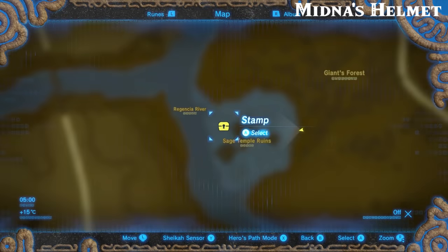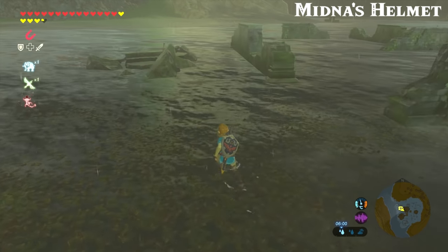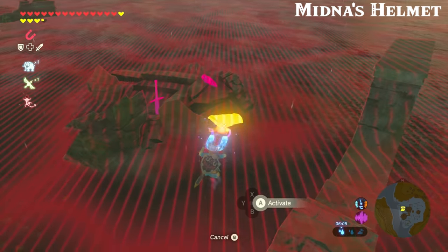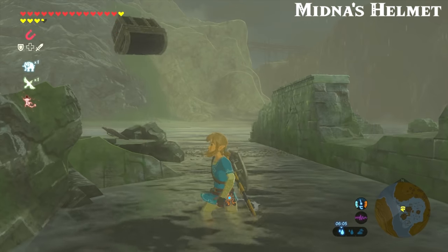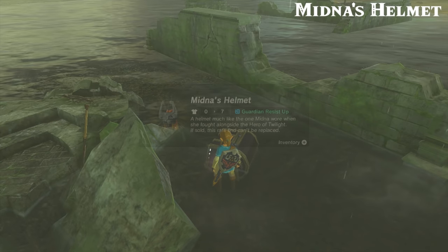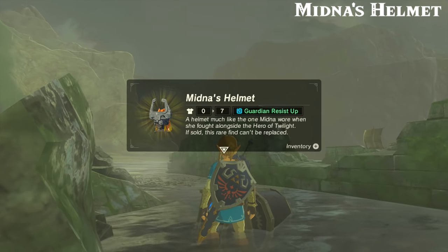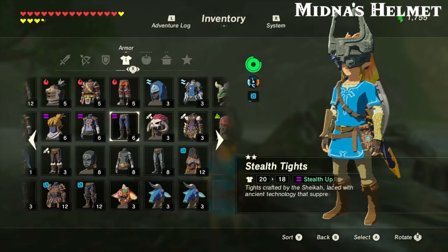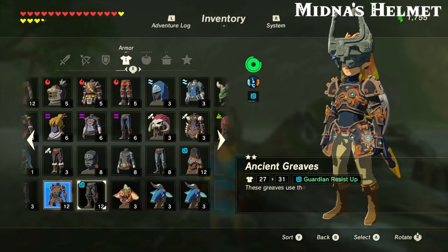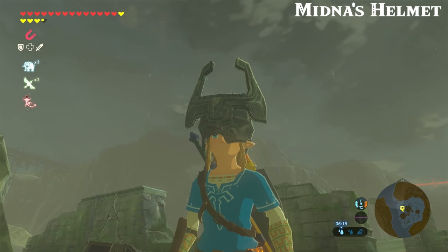Next up it's Midna's Helmet. For this you want to head to the sage temple ruins on the western end of Hyrule Fields. Once you're at the ruins, head to the northwest corner and look for another pile of rubble and pull the chest out from under it. Midna's Helmet offers seven armor and a guardian resist up effect — the same effect you can find on the ancient armor and the diamond circlet. It looks pretty awesome, but unfortunately it cannot be upgraded at a great fairy, so the defensive power it offers is pretty limited.